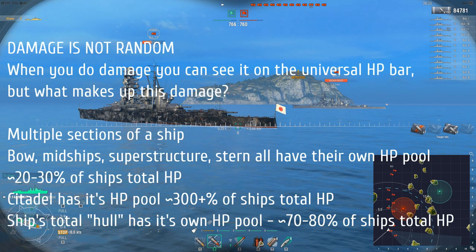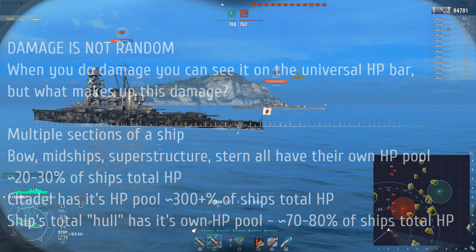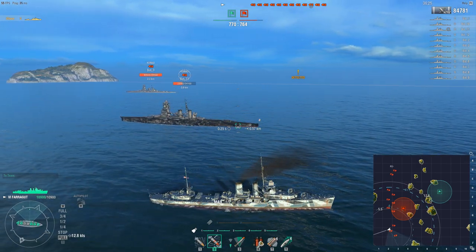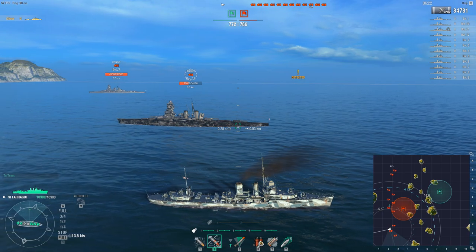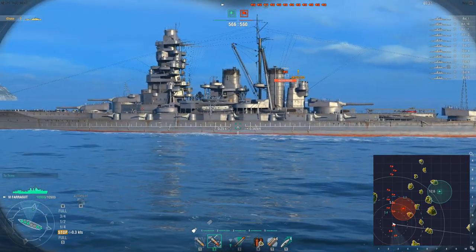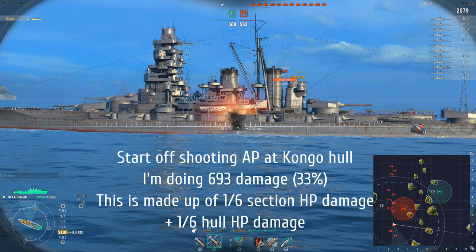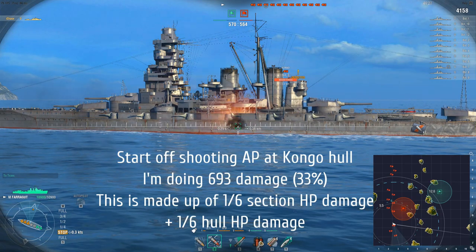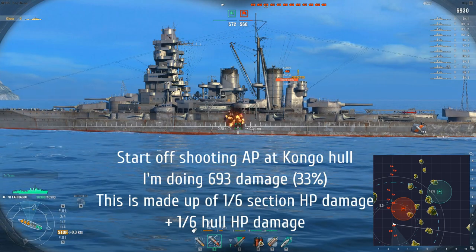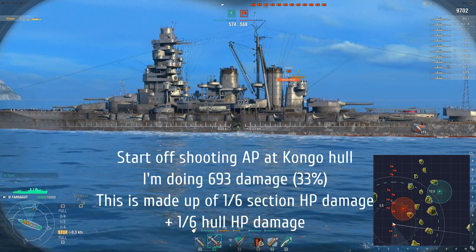You also have secondary armament, which has its own HP pool — if that pool is drained, your secondary armament gets destroyed. The really interesting interaction to focus on is between your section HP and the overall hull HP. Let's talk about penetrations, which normally register as 33% damage. I'm going to start shooting AP at a Kongo's hull. You'll see I'm doing 693 damage, which is 33% of the maximum AP damage of a Farragut (2100). This is made up of 1/6 section HP damage plus 1/6 hull HP damage.